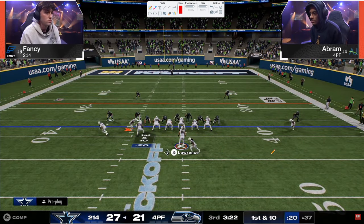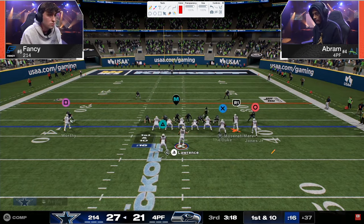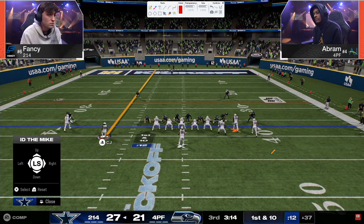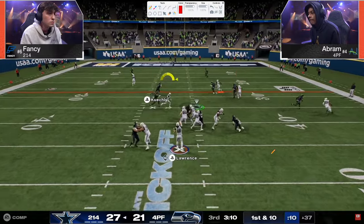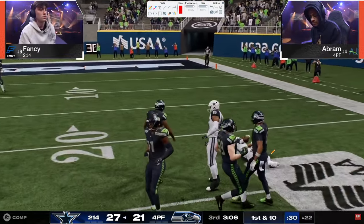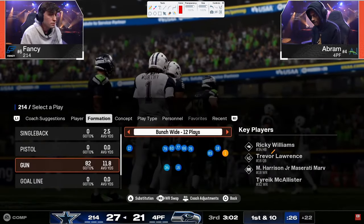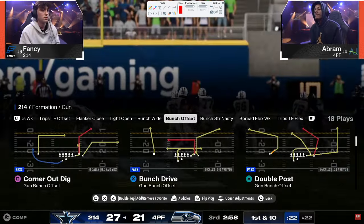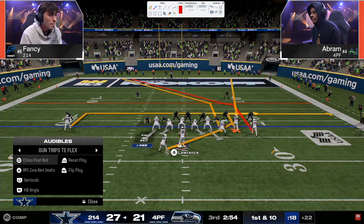Good read on the crosser. First and ten — situationally, if Fancy takes three here that's not bad. Abram is slowly running out of time; he's still in it but this is do-or-die. Abram is expending every resource to get a stop, and Fancy just needs to game-manage — score, or settle for three, and it's not the end of the world.